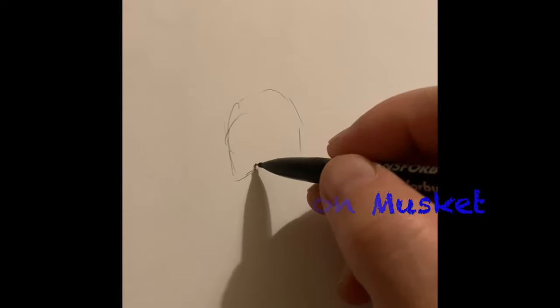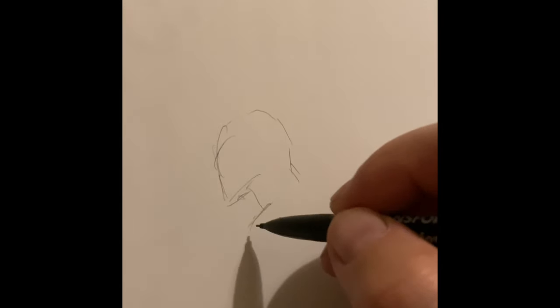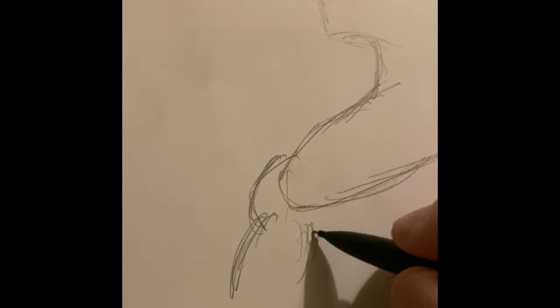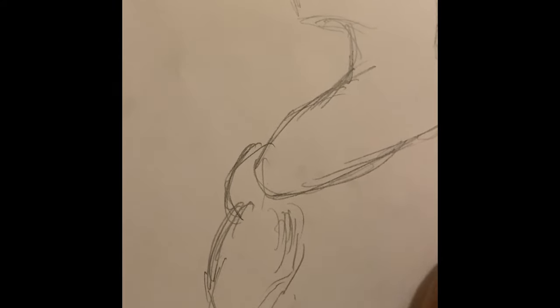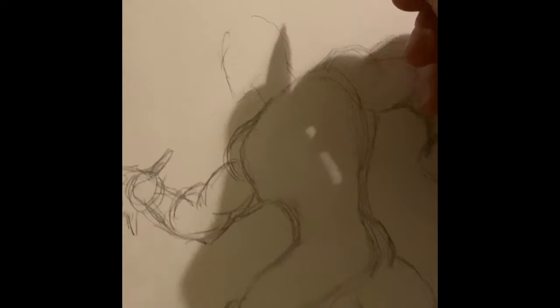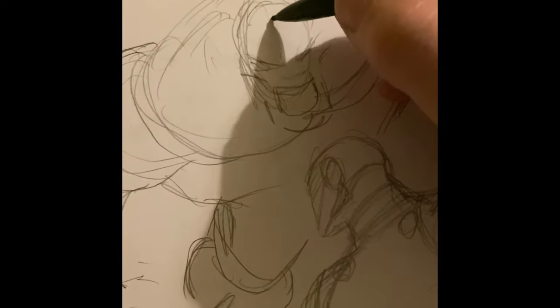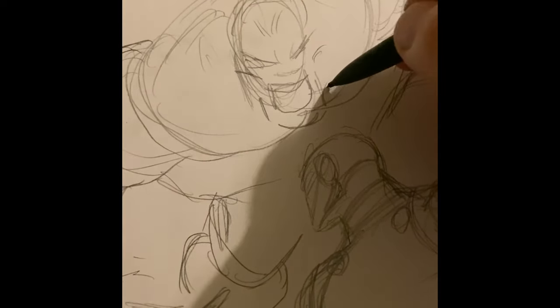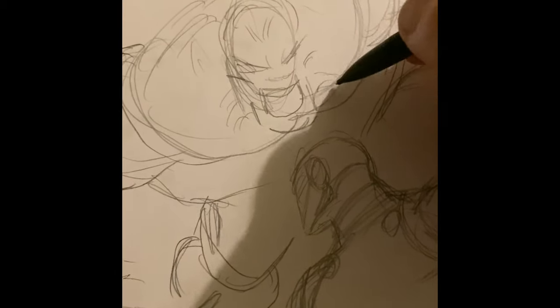Hey, welcome back. This time I'll try to draw something fast because I always like it faster. So I'll start with a pencil as usual and ink it over the pencil. When I start inking the outlines, I like to erase all the pencil work under it, so I don't usually make a lot of details for the pencil.